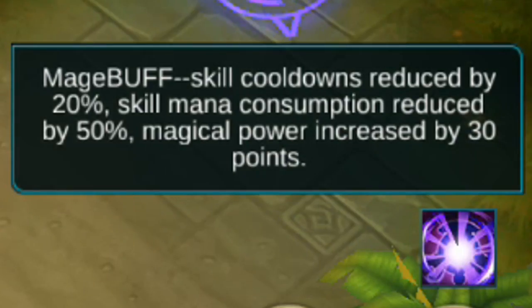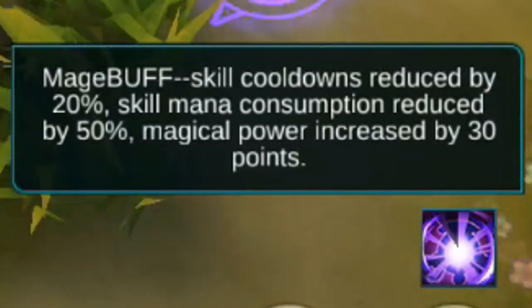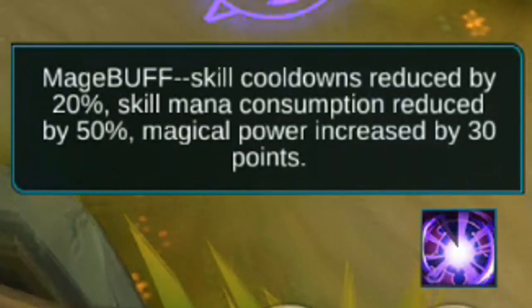Mage buff: skill cooldowns reduced by 20%, skill mana consumption reduced by 50%, and magic power increased by 30 points.